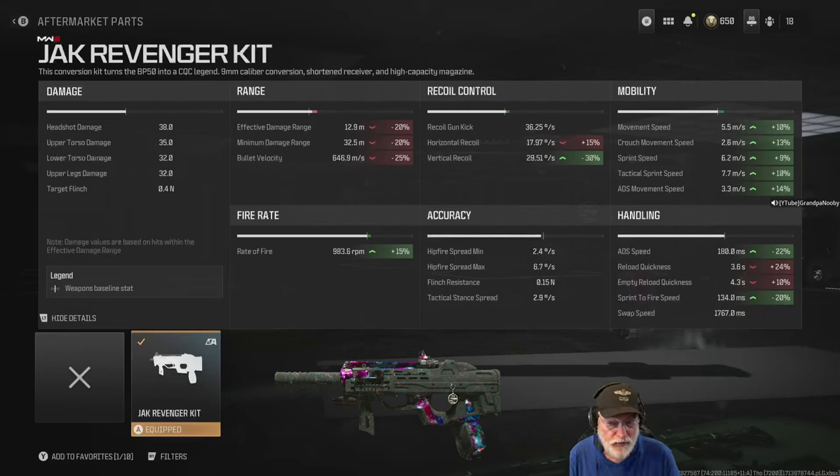This is my composite — all of the attachments that I put on this weapon. Look at the rate of fire: 983 rounds per minute. The effective damage range goes down to SMG range. If you take a look at the gun kick, the horizontal and the vertical recoil, very similar to an SMG, your average assault rifle.